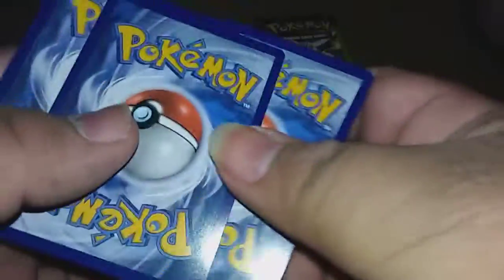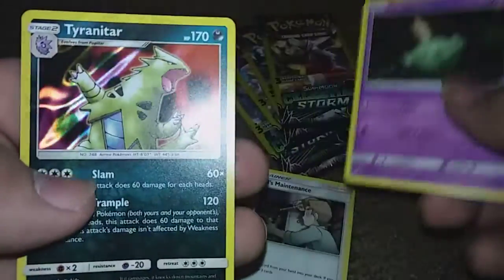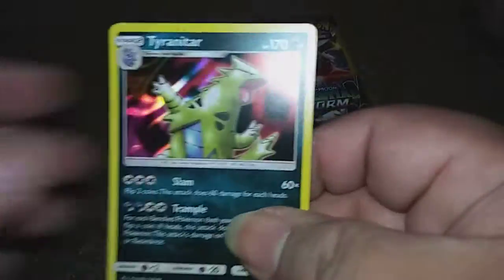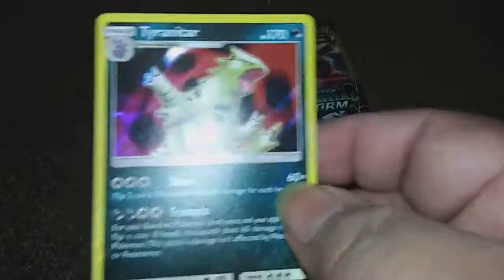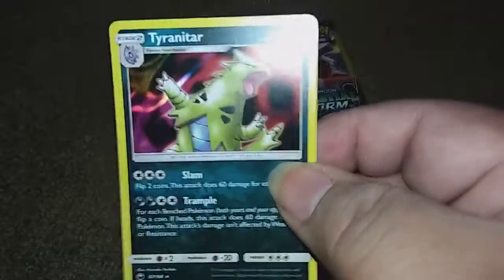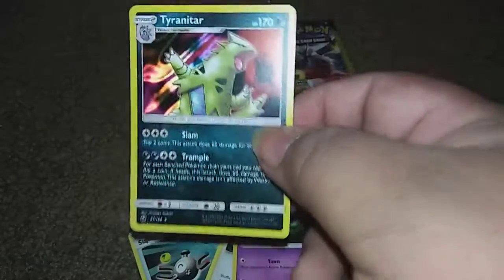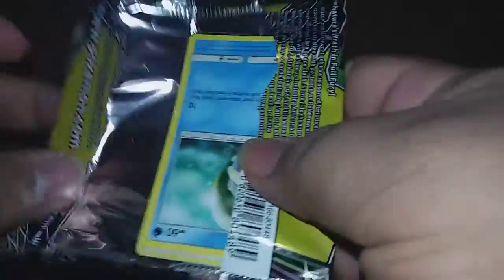We are looking for the best pulls. We got a Bill's Maintenance, a Go Pin, and a Tyranitar holo rare for our first pull of the day! No, it is not a secret rare or ultra rare or anything like that, but it is a rare and it is a holo. I'm sorry for the layout but I have yet to put my desk together.